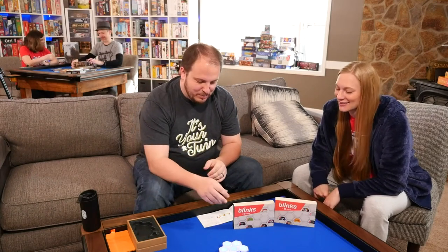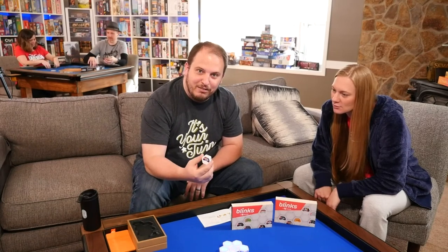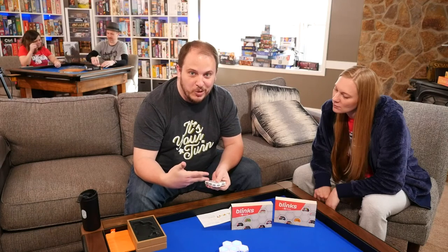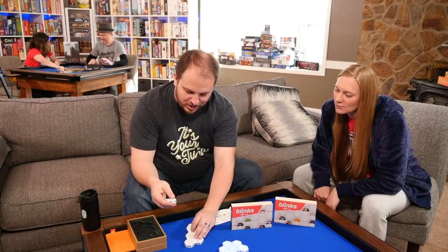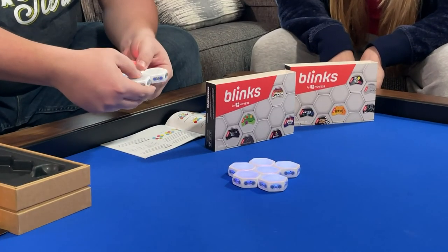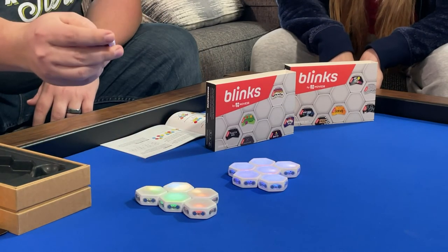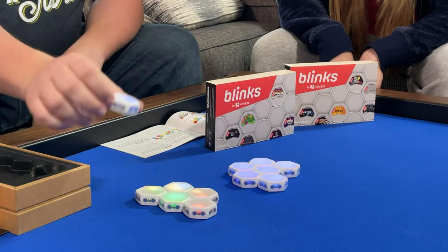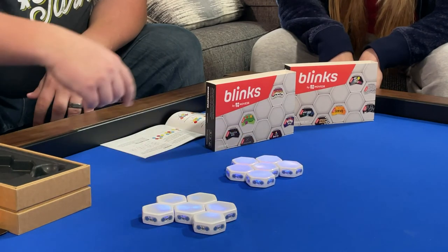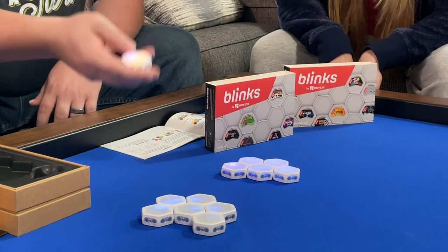We are looking at Blinks — it's an electronic game by Move38. It has these little honeycomb hexagonal electronic pieces. The way the game works is each one has its own game that it knows. What you do is you turn them on, and then for the game you want to play — let's say Bomb Brigade — you hold that one down a few seconds until it shows its startup sequence, then click it in and it teaches all the others that game. These are already taught with Barry, so we're going to play Barry.